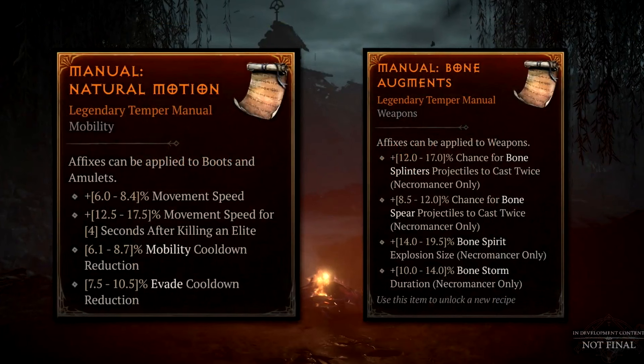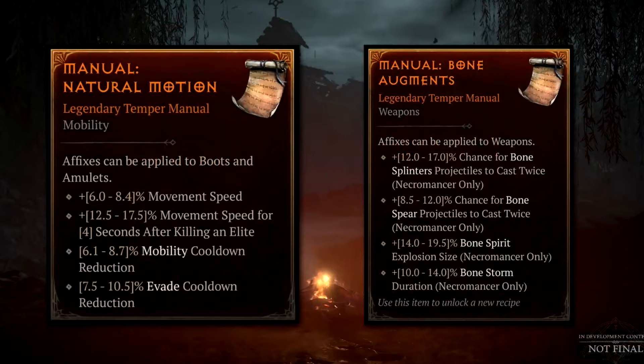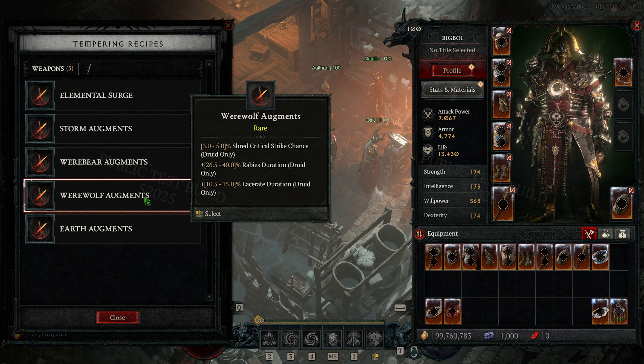You'll also have a certain number of rolls you can use on that item to keep trying to reapply the affix to get the correct one you want and try to get a better roll of that affix. This is the one new crafting system where you can kind of brick items, because if you run out of re-rolls on a really good item, you may not have an affix you want or may have gotten an affix you can't even make use of. It won't destroy the piece of gear or remove anything from it, but that gear will permanently be in that state, so you may just end up with a much weaker item than you could have gotten.